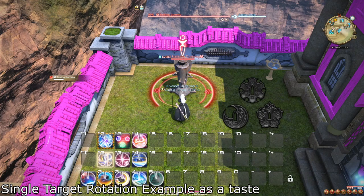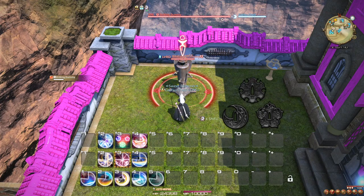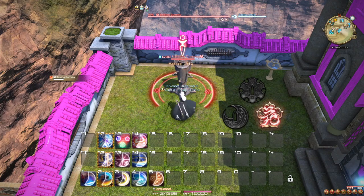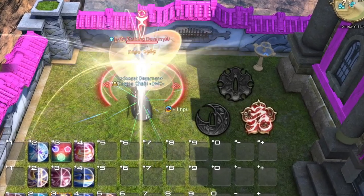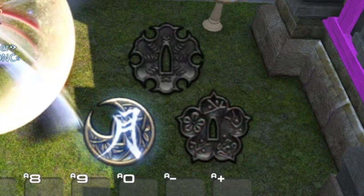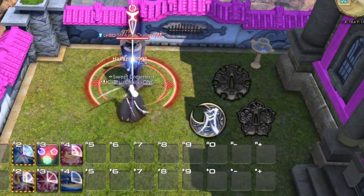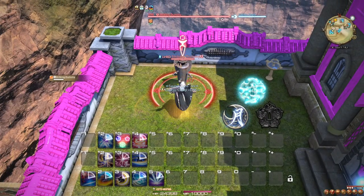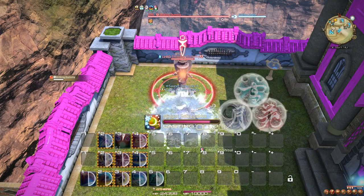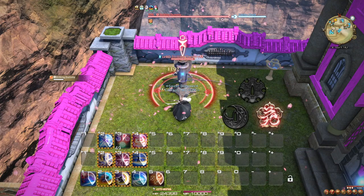You have three different combo sequences at level 50, with both similar and different uses. Whenever you finish a combo — more precisely, correctly use the final step of your combo — you are given a Sen according to that combo. These Sen are unique, so doing the same combo twice in a row will not award you a Sen both times, unless you spent the Sen in between combos. We will cover what Sens are a bit later. Let's focus on combos for now.